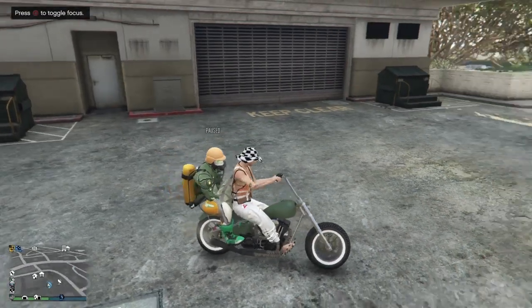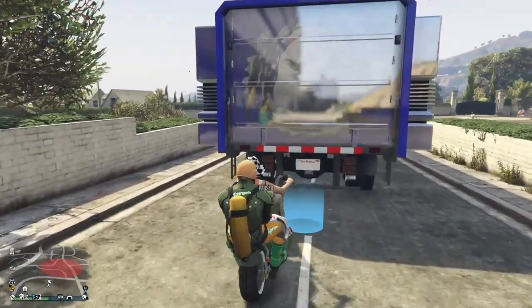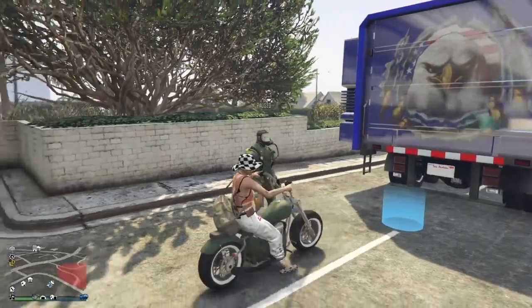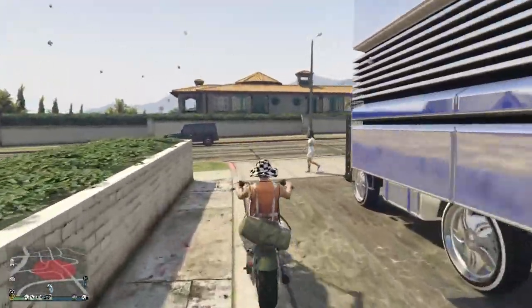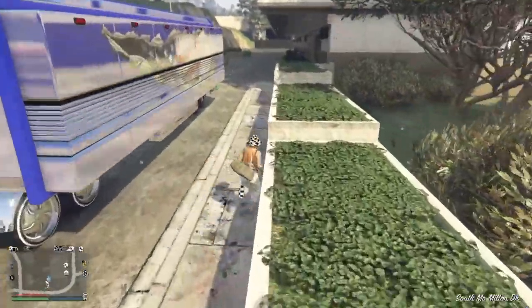8K, heck yeah! Have your friend up in the back, push the pause menu, hit right D-pad — it should kick him off the bike. Drive your bike or your car away from them a little bit. It's a simple workaround guys, and I mean they kind of made it easier for us.